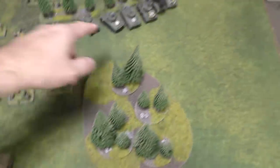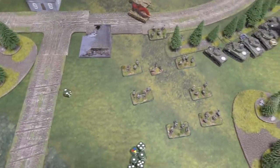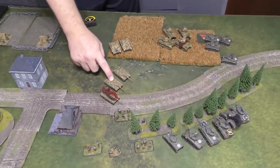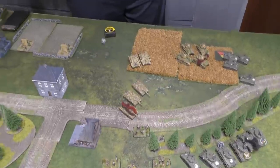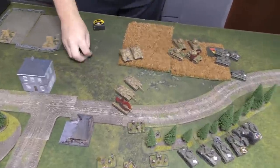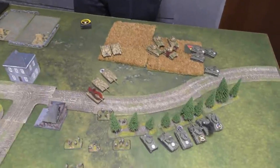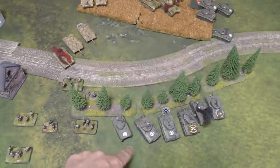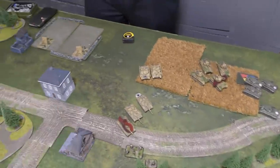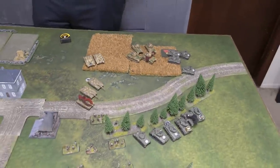German shooting: the blitzed Panzer IV/70 fires one shot hitting on four — a 50/50 chance — hits the Super Pershing on the side armor. AT 14 versus side armor 6, firepower three-plus — the Super Pershing is destroyed. Tigers fire two shots at the mortar track needing fives — no hits. One 88 fires two shots needing sixes into a back mortar — no hits. The other unit fires two shots needing sixes into the Chaffees — one hit, one dead Chaffee.